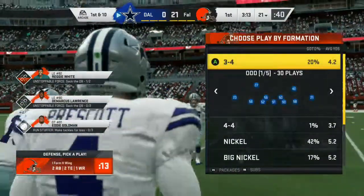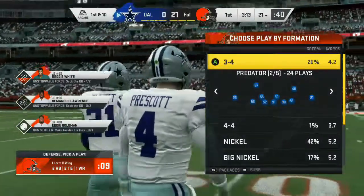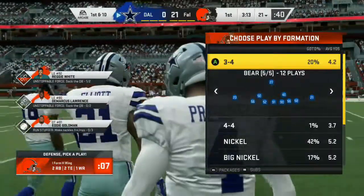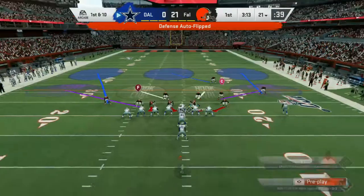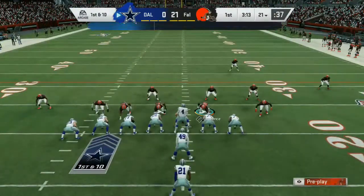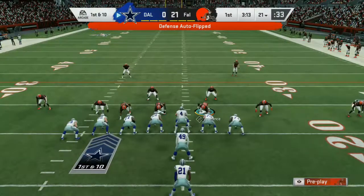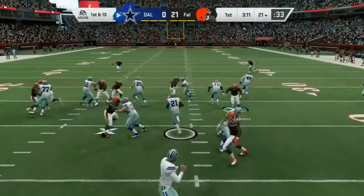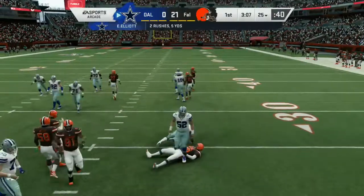Here's the Dallas offense now heading back out onto the field, and some dangerous territory — already down three scores. A three-and-out here or inability to put any points up, this one might be over by half. What you also have to guard against is calling every play for a big shot downfield, thinking you're going to get all these points back on one drive — you're not.